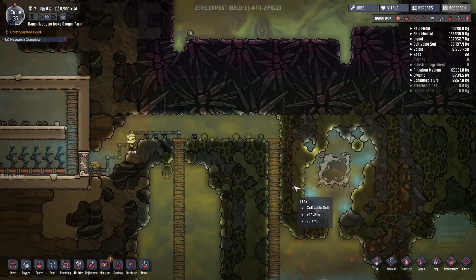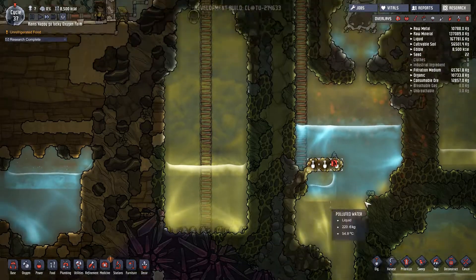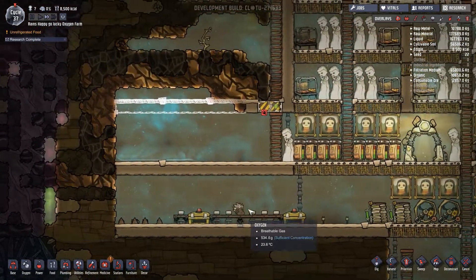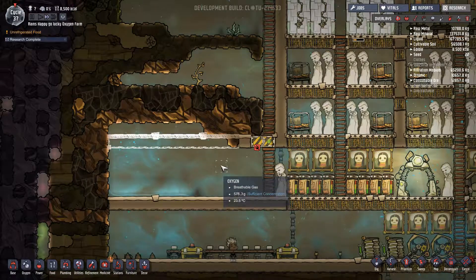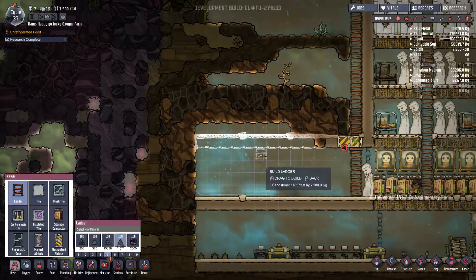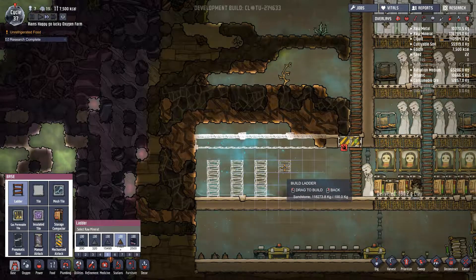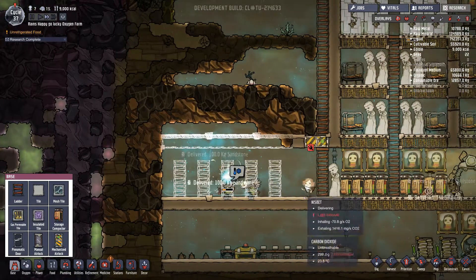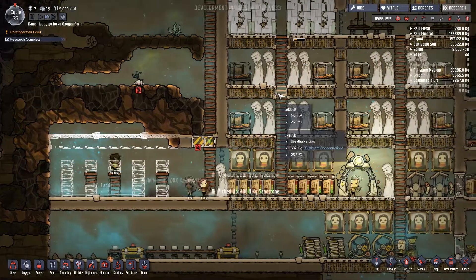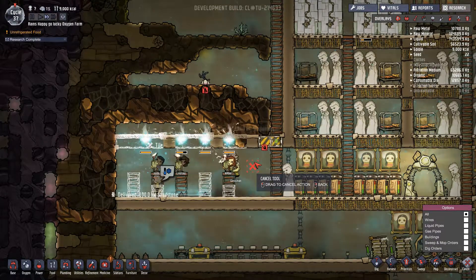We'll just start digging out that. Double check how everything's going — one, two, three, four. Oh, they can't actually reach this. Looks like I'm going to have to build a series of ladders. We got this stray plant that keeps growing food — we'll just go ahead and collect it, we might as well. Alright, it looks like I only have to do two levels of ladders, so we'll just do that.